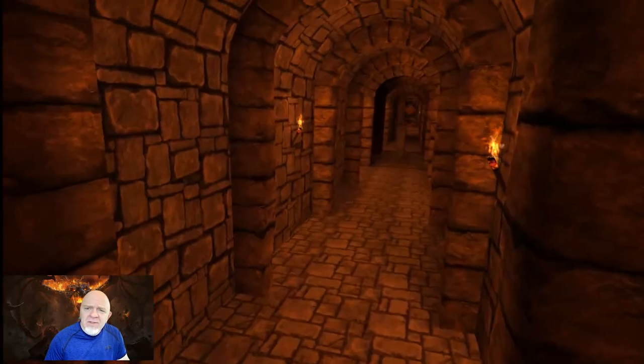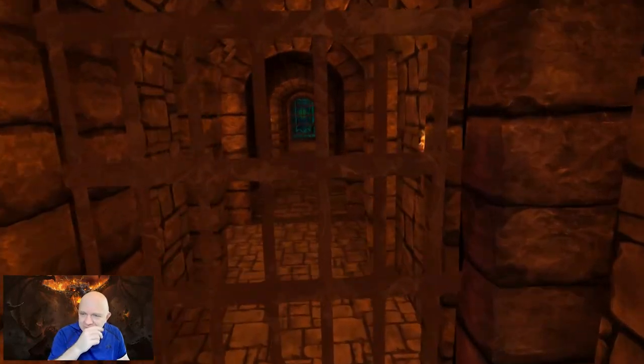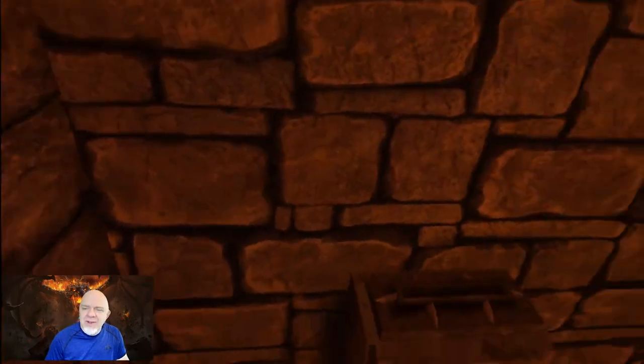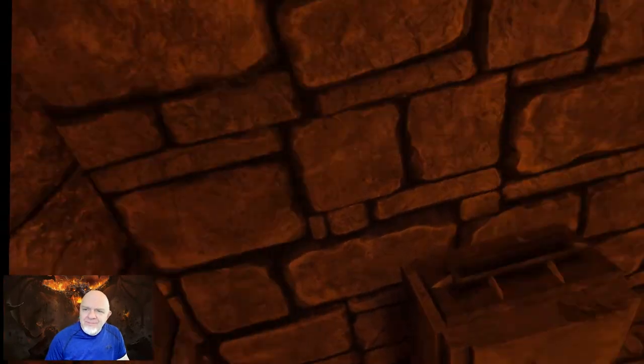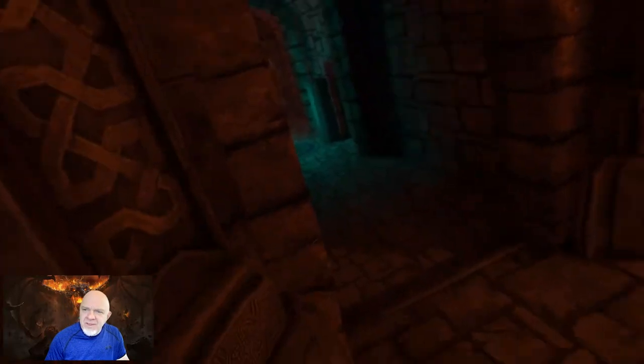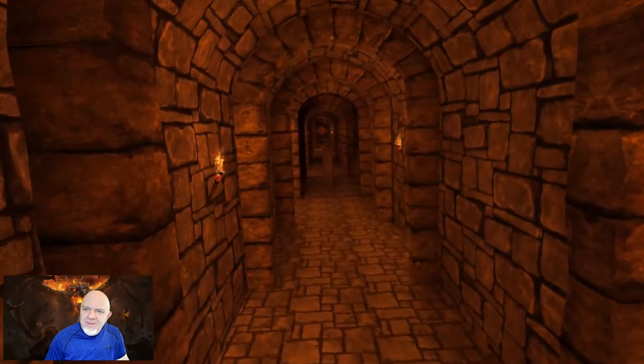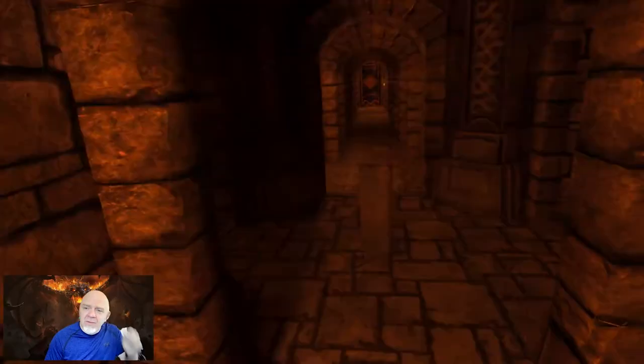So we're going to go — since that way is locked, let's go over there and look. There's another slot right there. Obviously I need to go somewhere else first. I'm going to continue to dodge things. You can see that slot goes to that trap, so dodge that trap in the middle of the floor.